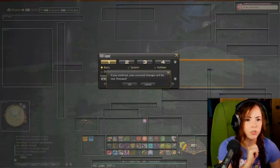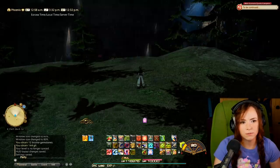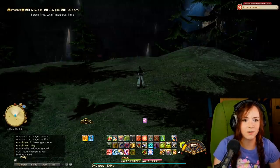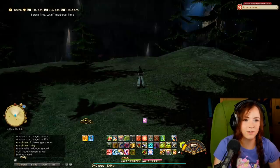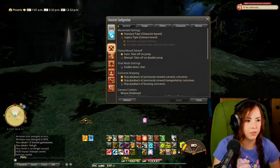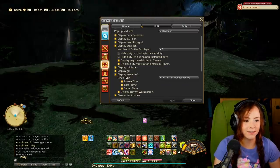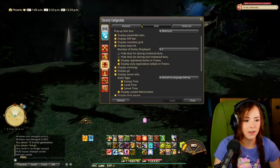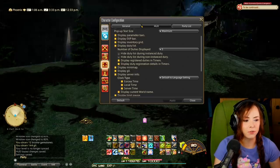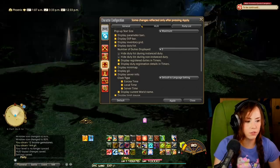Another thing I want to mention is the time display — you can see local time and server time up here. People ask me how to change to that. You go to Character Configuration, then UI Settings, then HUD, and you can change the clock type to show all three times by checking those boxes. You can also put your world name on there if you want.